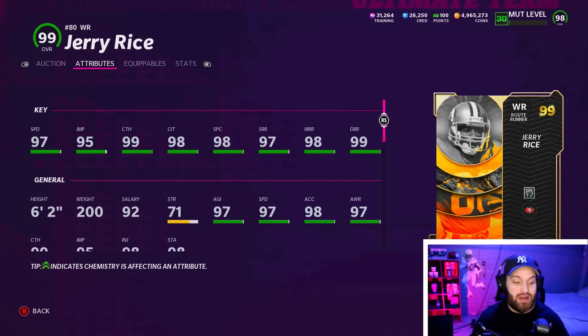Let's get to this number 10. To start off at number 10, we do have Jerry Rice, and this is one that you don't really see much out there, and I don't think it's because he's a bad card. Definitely still a top 10 receiver — meaning he's still very good. There's a lot of cards that aren't in this top 10 that are amazing and can still play on God Squads. That's just how stacked this position group is.